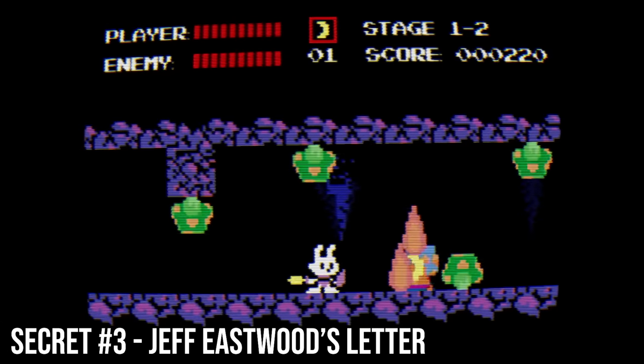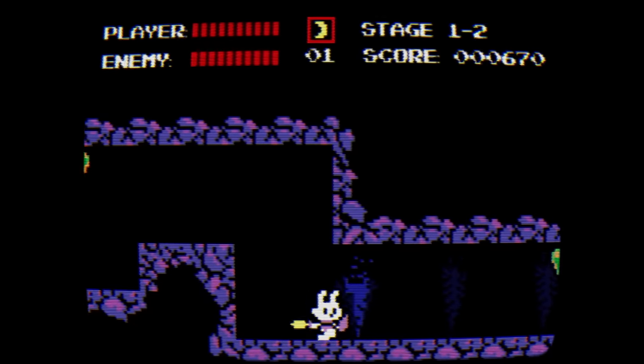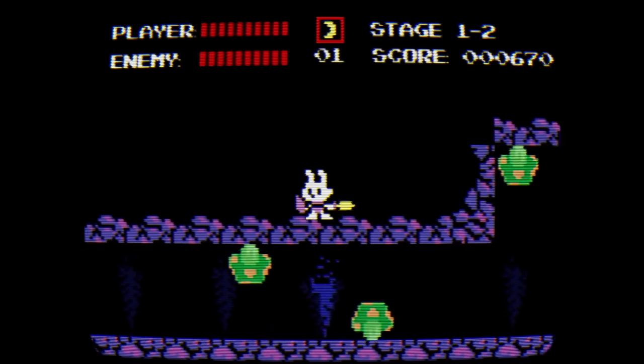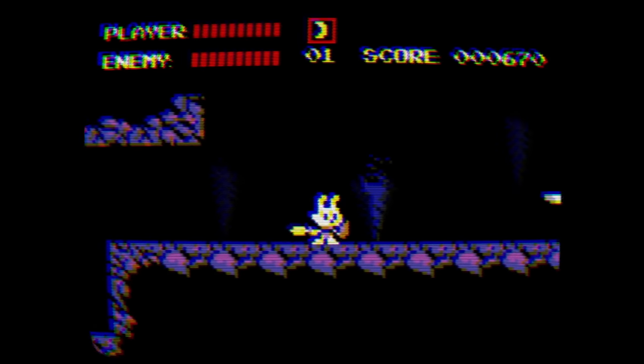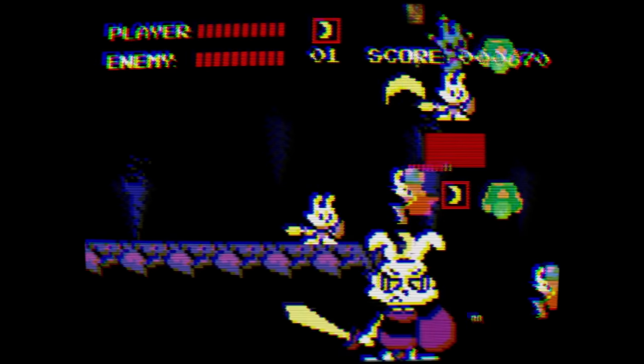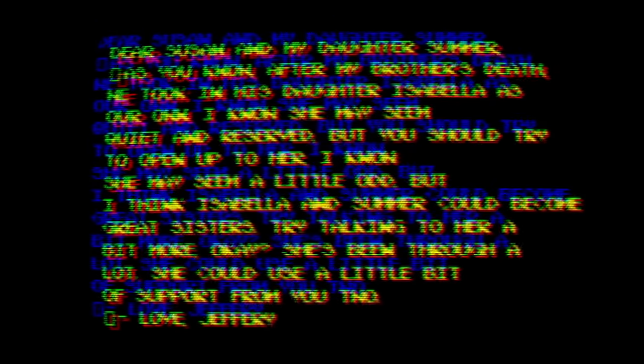A secret message from Jeff Eastwood to his family can be found in the cave near the beginning of Stage 1-2. To access it, clear the area of mushrooms and then jump out of the map here. Move to the middle of the secret tunnel and jump upwards to break the game. Jeff's message reads: I know she may seem quiet and reserved, but you should try and open up to her. I know she may seem a little odd, but I think Isabella and Summer could become great sisters. Try talking to her a bit more, okay? She's been through a lot.